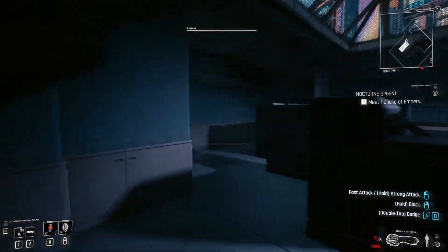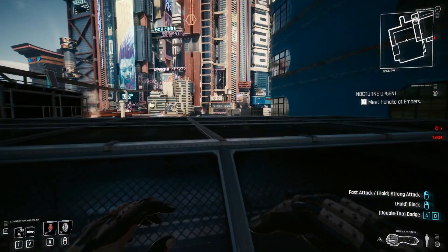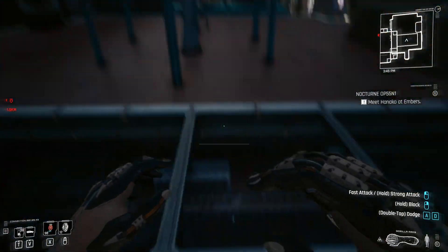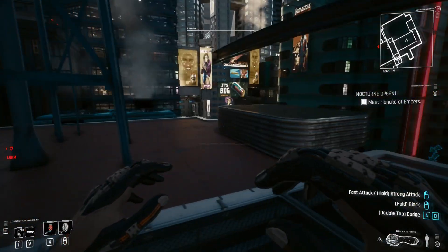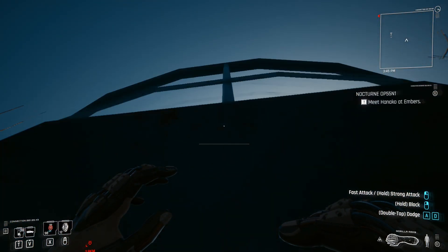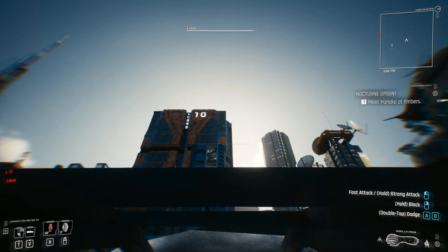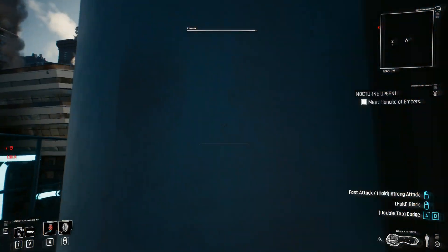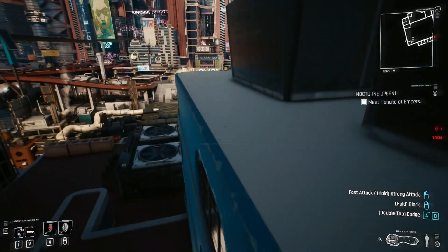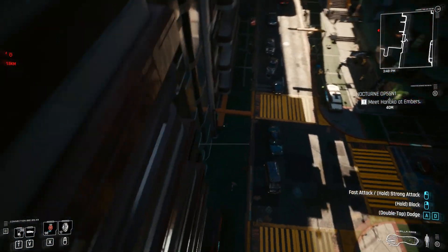Up here at the top there's pretty much nothing — it's all very empty. You can get onto the roof as well, and the roof is completely see-through. There's not really a lot up here: just a water tower and that sort of thing. I'll clip up here to see if there's anything interesting — but nope, nothing in it. Sorry to be the bearer of bad news, but it's pretty much nothing.